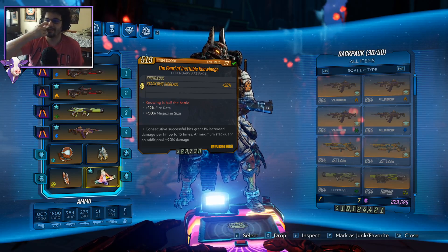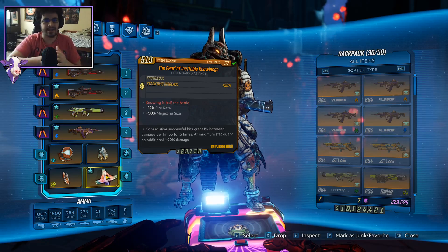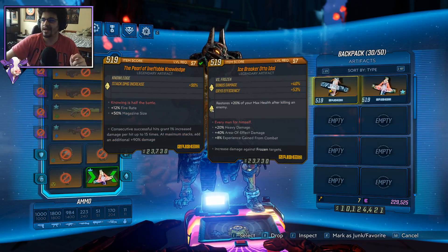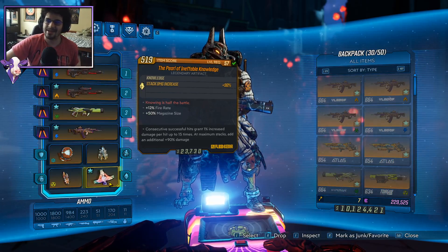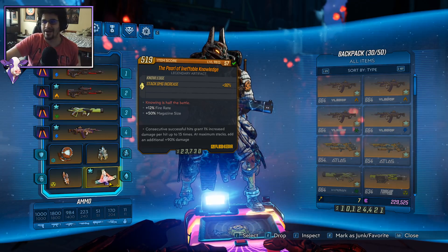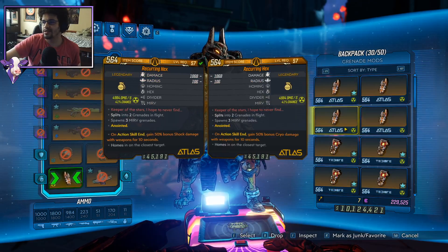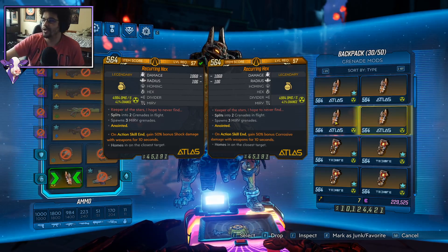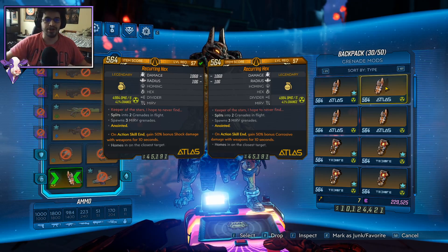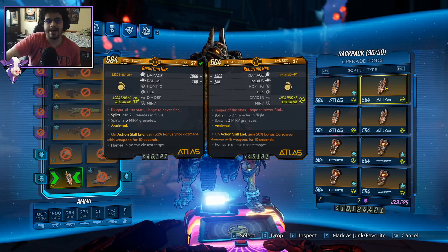You really want to run the Pearl of Ineffable Knowledge — this significantly increases your DPS on Flak. I was actually testing last night with some other setups and even tested with an Icebreaker, but the Pearl just gives way higher DPS. You should be running this on your Flak builds — just look for the best bonuses you can. Since we are using fully auto weapons, we don't really need to use the Hunter Seeker. The Recurring Hex grenade is really nice for stacking up your Pearl before you're shooting. The Pearl and the consecutive hits anointment stack with any damage you deal, which is why I have the Recurring Hex.